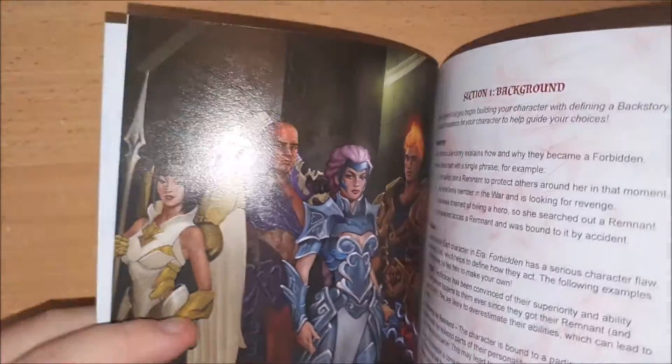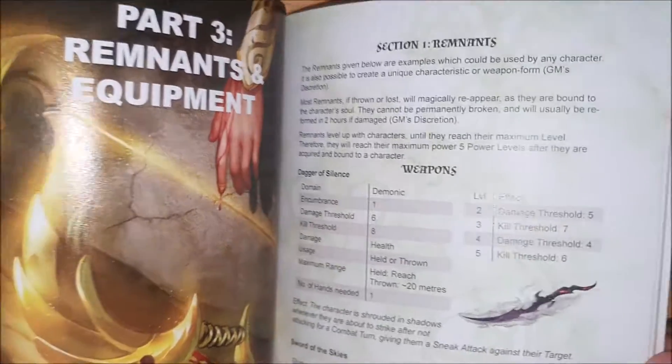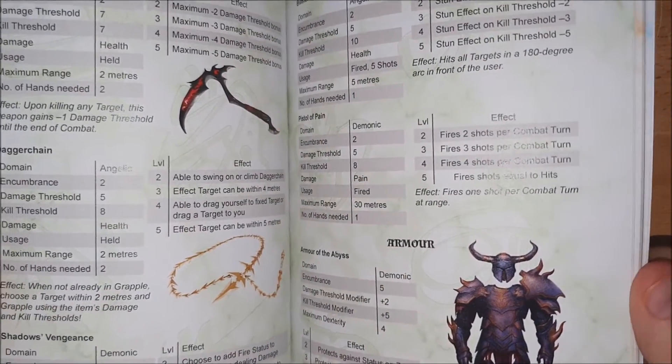You can see that it does actually contain all of the rules, but it is really quite bare bones and I'd like to do a lot more with it. Moving on to the remnants — these are pretty much as they are, and in fact all of these that you're seeing here will appear in the core rulebook.